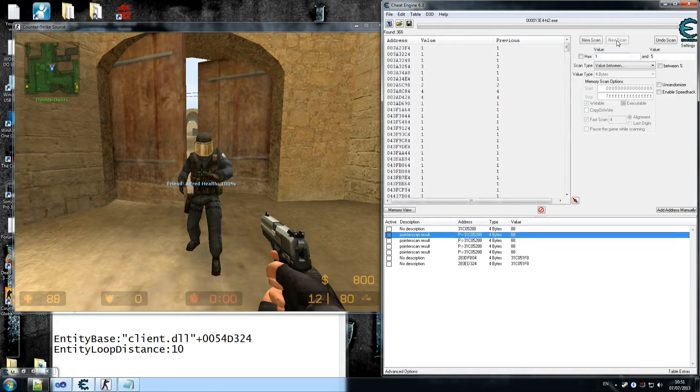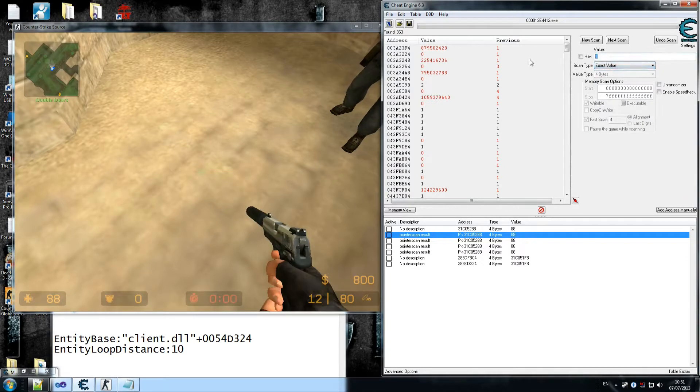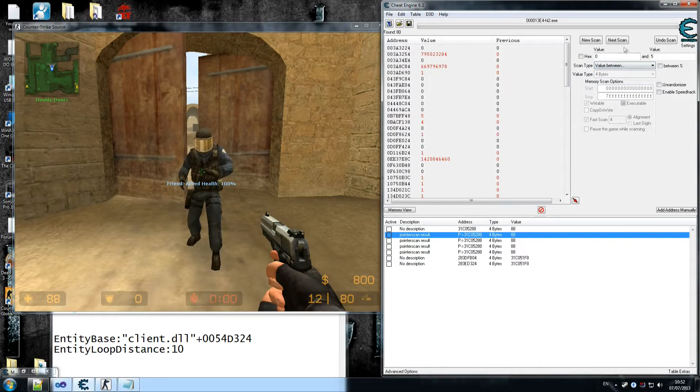That is going down quite a lot. Now go down again, look for zero again. Change to exact value, zero. 83 results — scan zero a couple more times to get rid of that crap. Aim at the enemy again, look for a value between one and five. Those results are there again, so next scan. We're getting rid of those results.